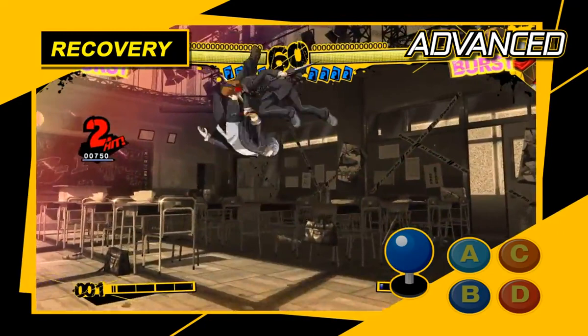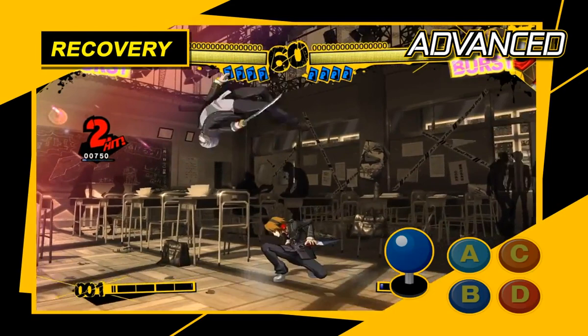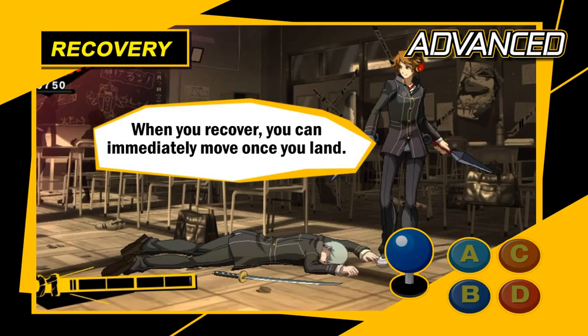First, air recovery. When you're launched in the air or knocked away, hold down any one of the A, B, C, or D buttons to recover your stance when you land again. If you don't recover while in the air, you'll be defenseless for a while. Keen opponents won't let that opening pass them by — they'll follow through and attack while you're down. When knocked off your feet, always remember to recover before you land.